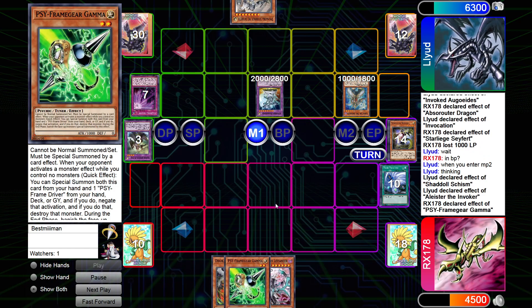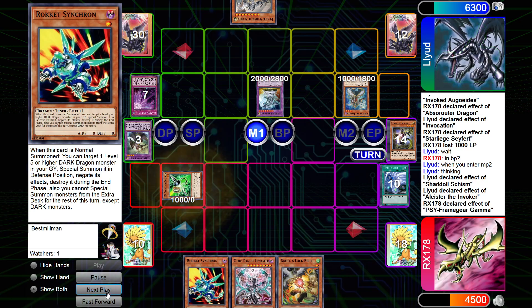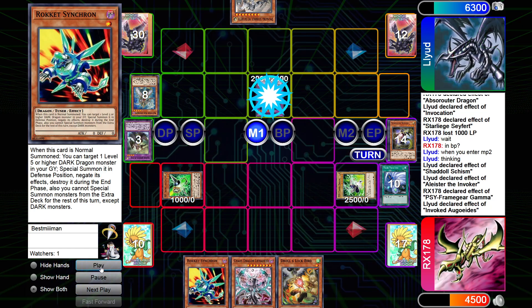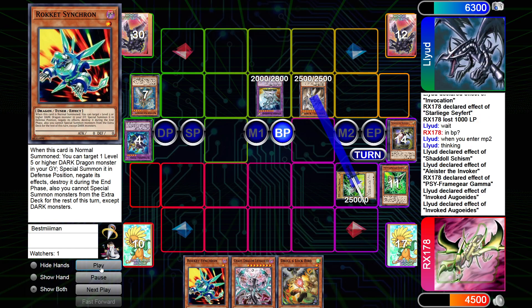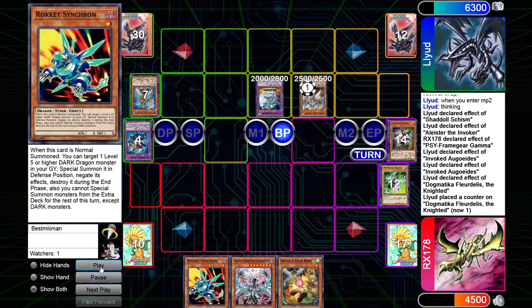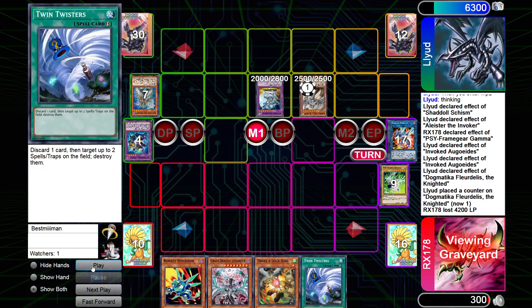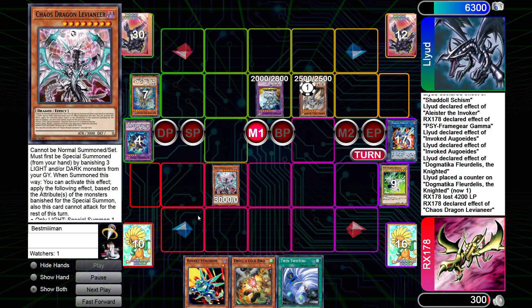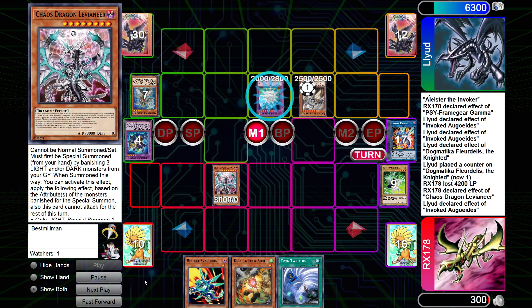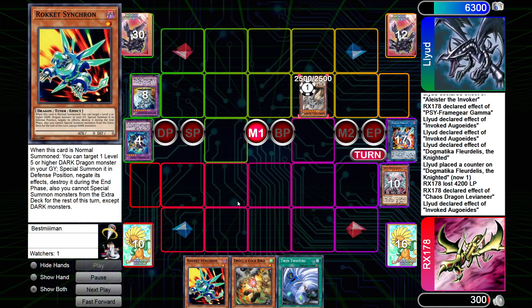It goes to 42. We go Gamma — summon the Gamma stuff, stop it. He pops it, summons Flirtle Lee, uses the effect to get in tact, Flirtle Lee gets his 3000, hits me for 42. So, Twisters — at this point not really that good. He goes Leveneer, Leveneer effect to pop two. Obviously he's going to chain that to pop the Leveneer. But with Rocket Synchron, we have game here pretty much.